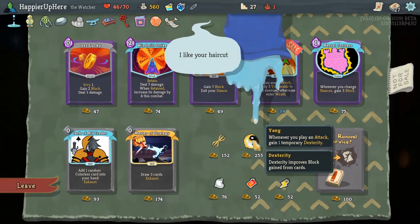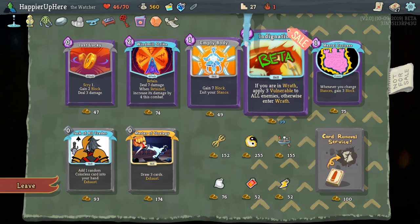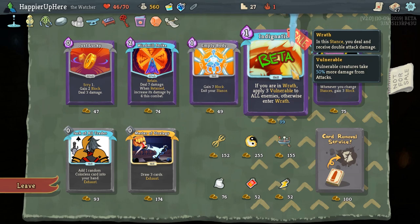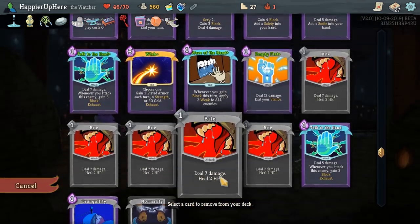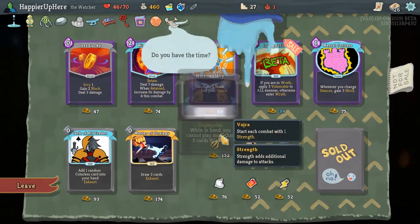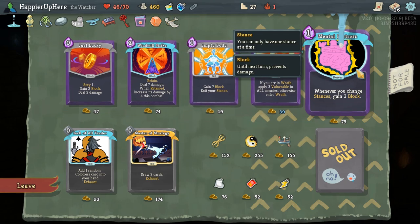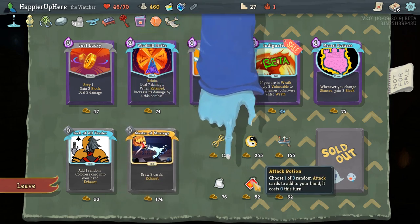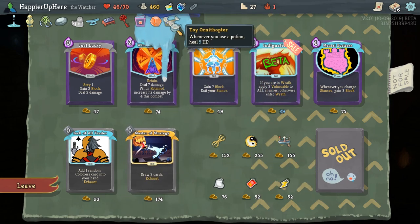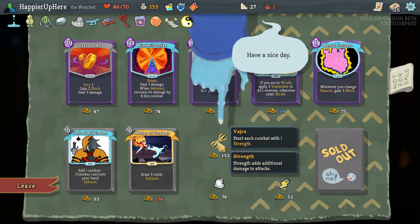The new relic here is Yang — whenever you play an attack, gain 1 temporary dexterity. And Ori was downgraded from a boss relic to a shop relic, which is nice. Of these cards, we saw all of them before — maybe not Indignation: if you are in Wrath, apply 3 vulnerable to all enemies; otherwise enter Wrath, sort of a stance card. Let's first remove the Normality. Boss Relic wouldn't be bad. Yang might be interesting. Master of Strategy would be good. We have Tor and Athopter, so we should also pick up a potion — I'll take an attack potion. Let's take Yang, and then a Vajra for 1 strength.